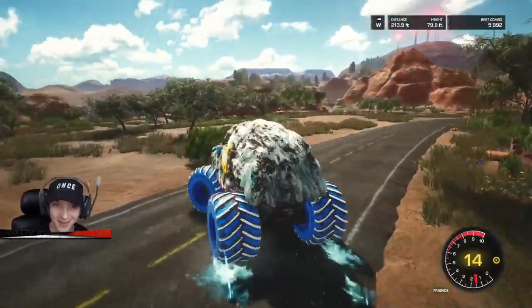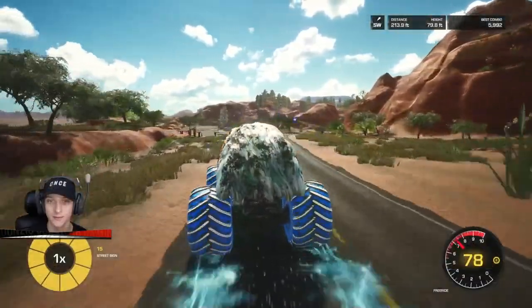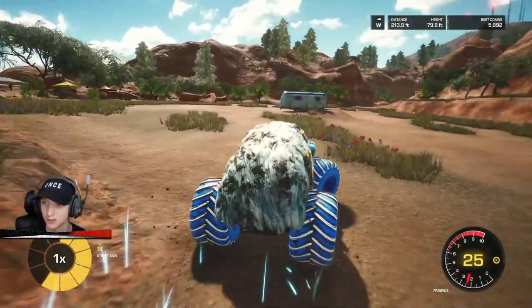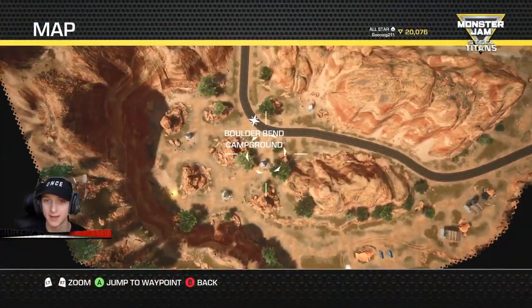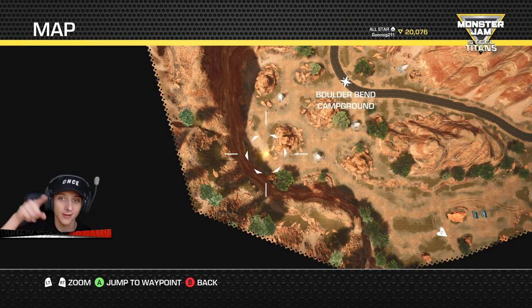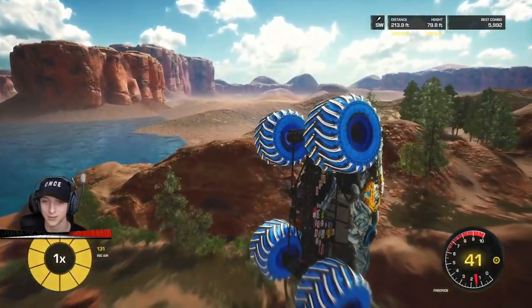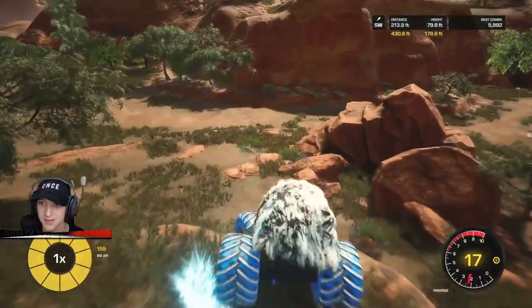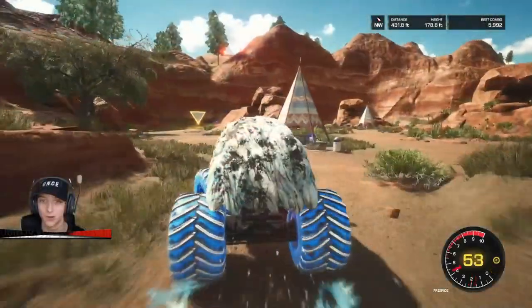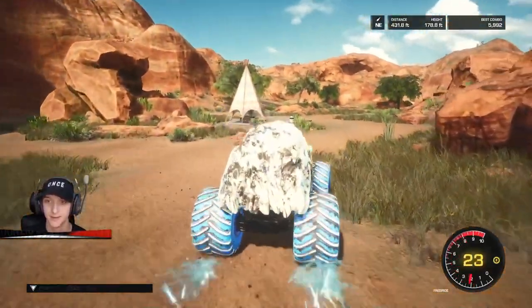Soap Tree - I didn't even say the name right. There's nothing going on there, it just looks like a rundown motel. I found a jump - that was pretty cool. I thought we were going to get a little more air, but I guess not. Boulder Bend campground, what do you got to offer? There is a collectible right there - I could go ahead and grab that. Maybe we are not grabbing the collectible. It's legitimately just sitting on the ground right here. I thought it was going to be in the sky and we were going to have to jump for it, but I guess not.